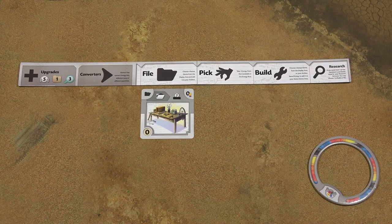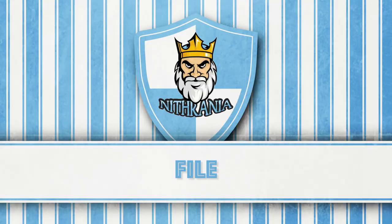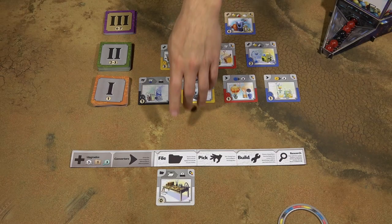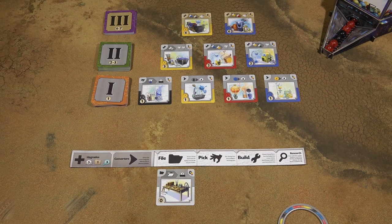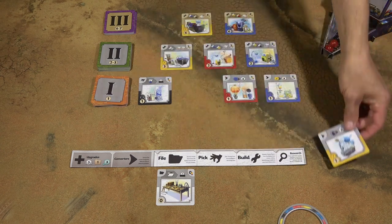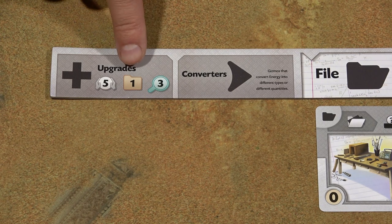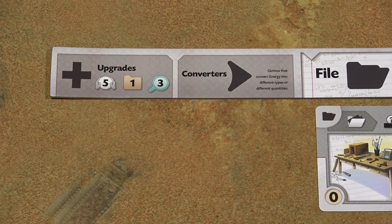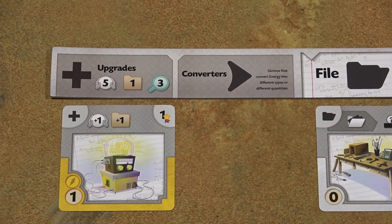The game starts with the first player who takes his first turn and then play moves clockwise. On your turn, you must perform one of the depicted actions. When you take a file action, you can choose any of the face-up gizmo cards in the display area and place it into your archive, which is somewhere near your player board. The archive has a limit of how many cards you can store there. The limit is given by this symbol and this number here, so at the beginning of the game it's one card, but when you purchase upgrades later on, you can increase this limit. If your archive is full, you cannot perform the file action.